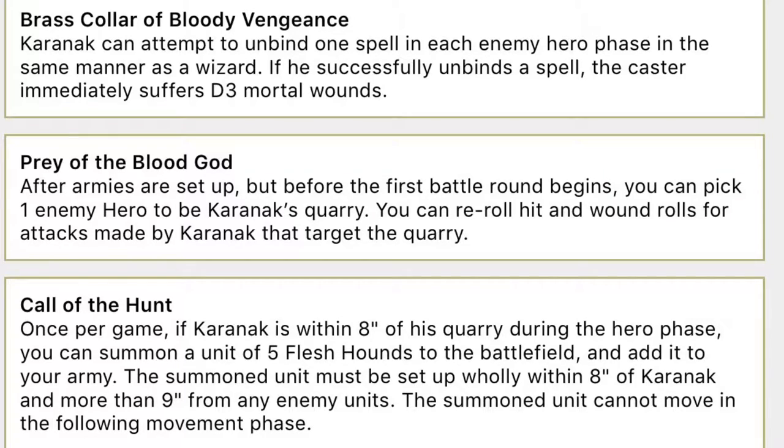On top of being a badass in his own right, Karnak's got some great abilities. The Brass Collar of Bloody Vengeance means he can unbind a spell in the hero phase like a wizard, and if he successfully unbinds it, the caster immediately suffers D3 mortal wounds — that's big. It means he's got the same hatred of magic as Khorne himself; he's going to be a beast when you come across wizards. We've also got Prey of the Blood God: after armies are set up but before the first battle round begins, you can pick one enemy hero to be Karnak's quarry and re-roll hits and wound rolls against that target.